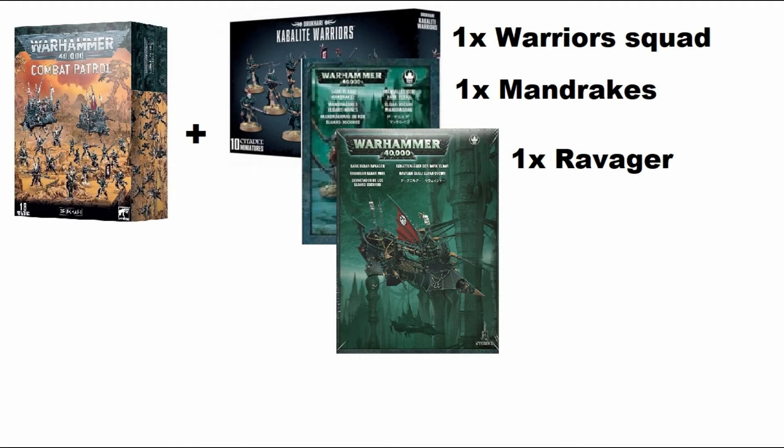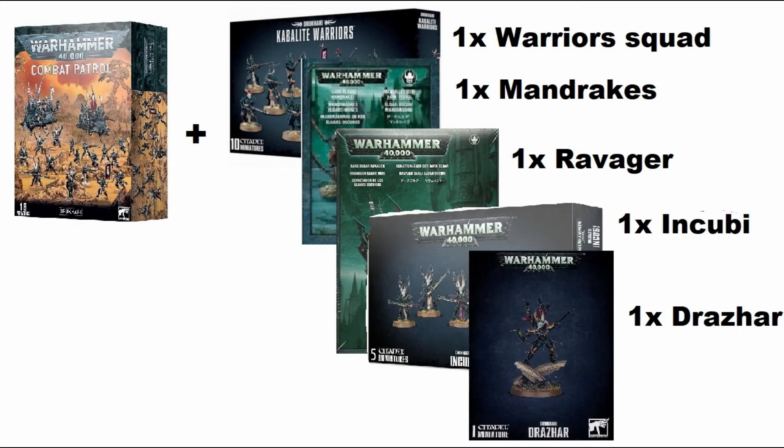Next up, more firepower with another Ravager, coming with Dark Lances which lay waste to any armored foe. A double hitter now: another squad of Incubi and Drazhar, Master of Blades — the Incubi leader. I would stick these in the Raider and run them as far forward as possible, making sure I can get them into combat as soon as possible, where they can pretty much wipe through most units in the game. Again, like the first option, this army comes in just shy of a thousand points — which do you prefer, this one or the first one?